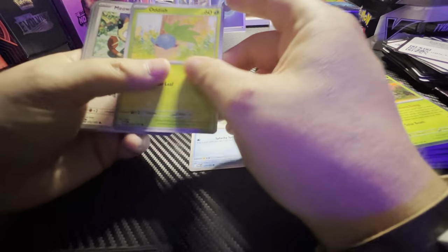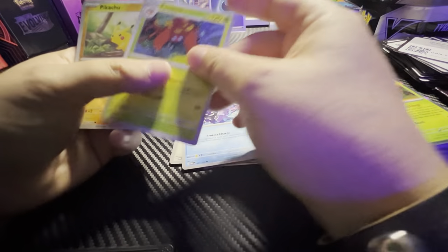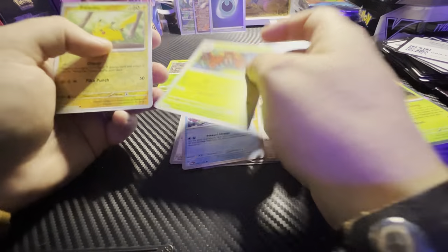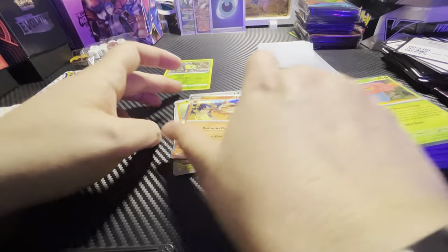Basic Energy, Magikarp, Oddish, Meowth, Mankey, Cycling Road, Cloyster, Parasect, Pikachu, Lickitung, and a Flareon. We've got two Eevee Evolutions so far.